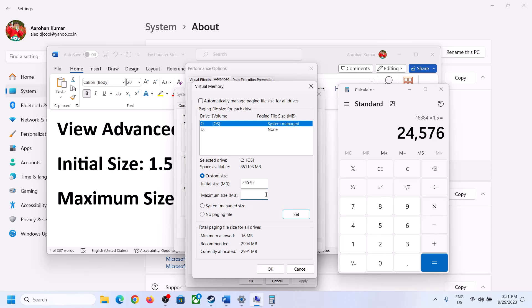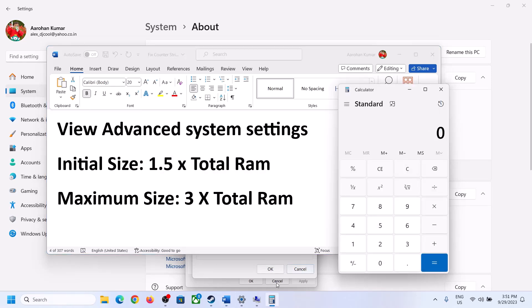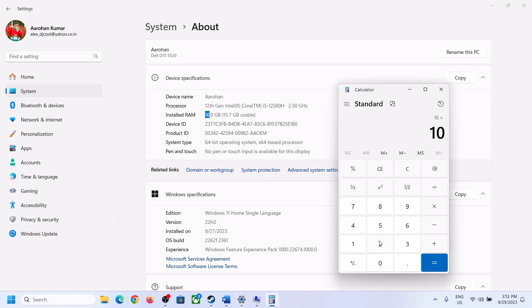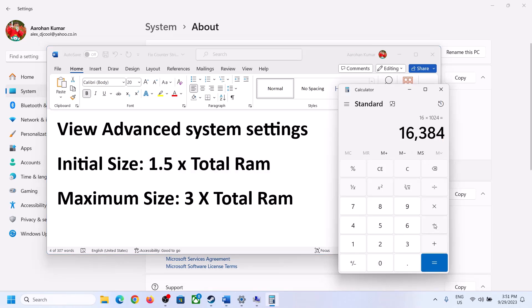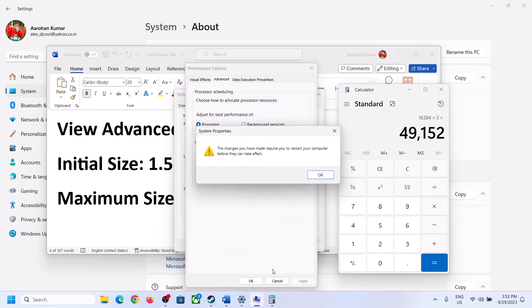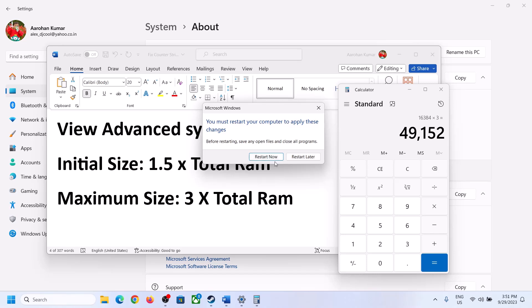For the maximum size, the formula is 3 × total RAM in megabytes. With 16 GB RAM: 16 × 1024 = 16,384 MB, then 16,384 × 3 = 49,152. So the maximum size is 49,152 MB. Enter these values, click Set, then click OK, Apply, and OK again. Make sure to restart your computer after this.